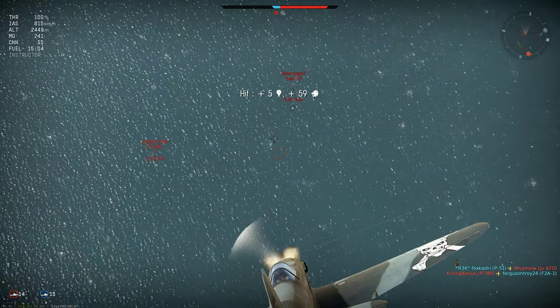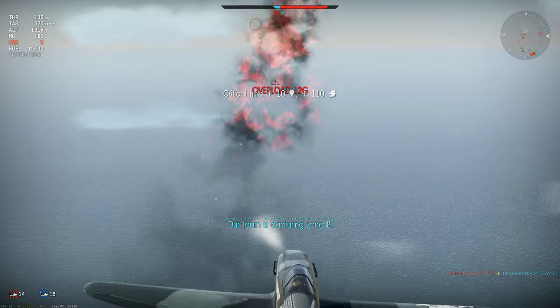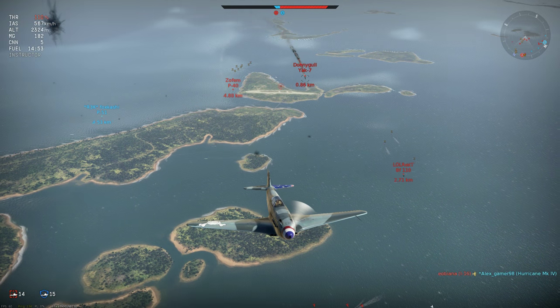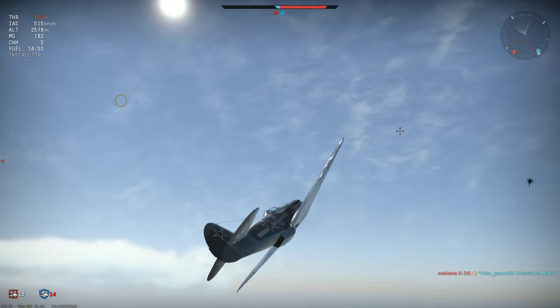He has time to drop his nose and go evasive. I zoom in hoping for an accurate shot, then he tries to break into a steep climb but exposes the fuel tank in his wings. I think when people talk about Yaks putting fires out they're confusing them with La-5s. In my experience a fire is deadly in this plane, and so it proves for that Yak-7.